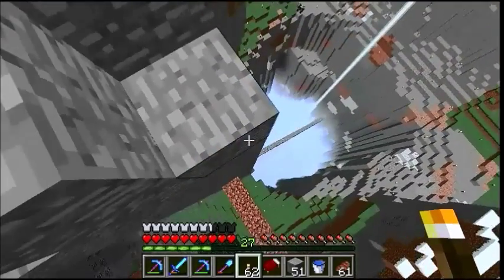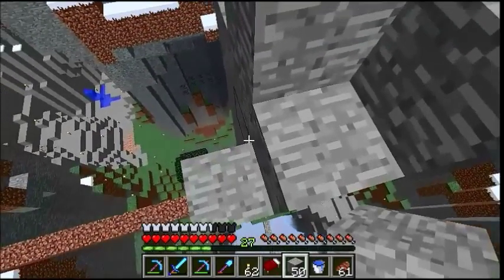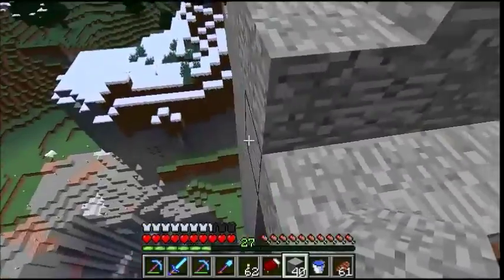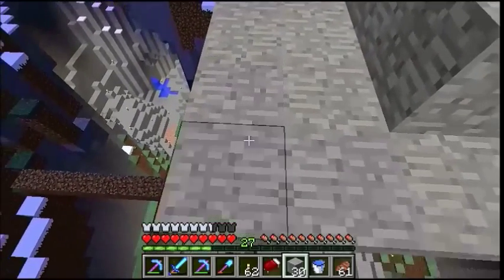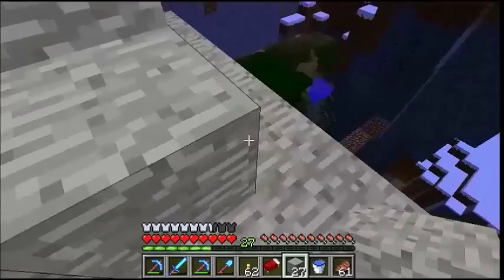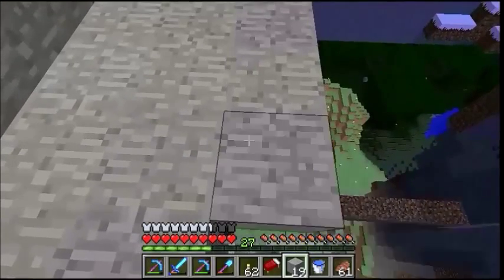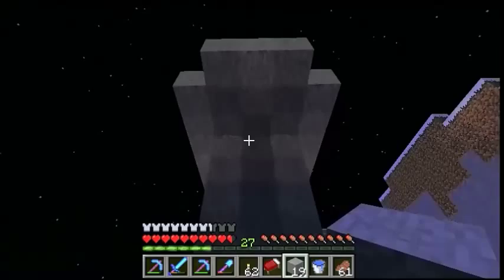I'll be really careful not to fall off. I'm going to make a square around the perimeter of this level just all the way around, extended on the sides — like this — to give the top shape of the pick.